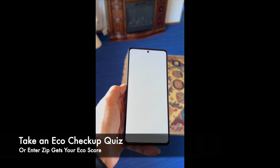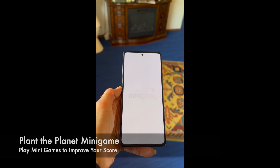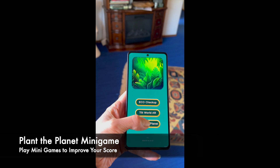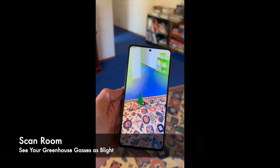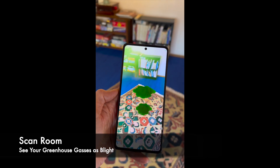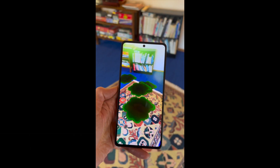First, taking the eco checkup quiz measures your climate impact. Then play a mini-game like this one: Plant the Planet. Scan your room to visualize the greenhouse gases from your latest eco checkup score, and see it as a toxic green blight in the air and pollution on the ground.